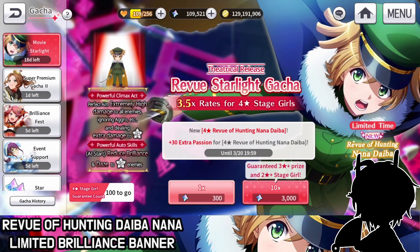Hey guys, what's going on? She's finally here — the review of hunting Dai Banana from the movie. I've been hearing so many bad stories about this banner already. It's 3,000 gems per roll.